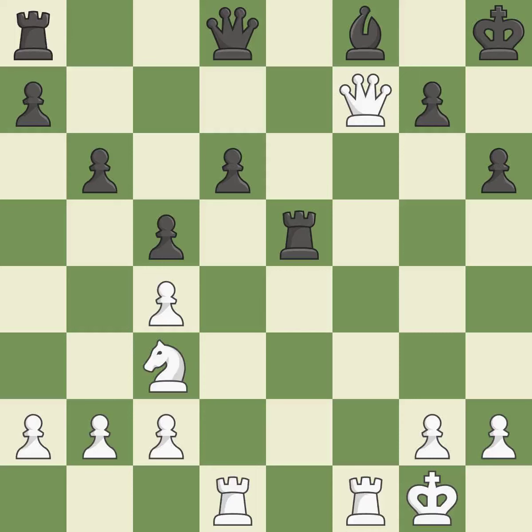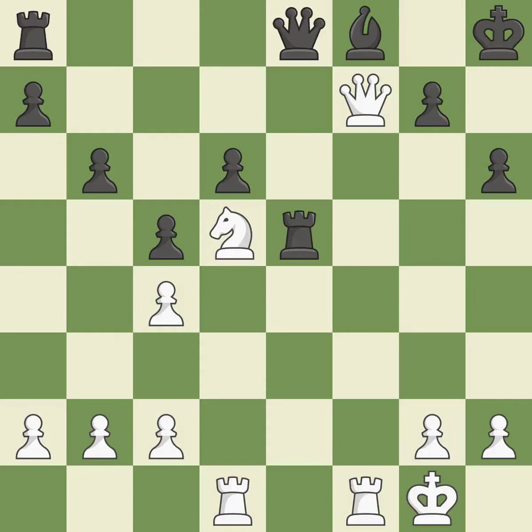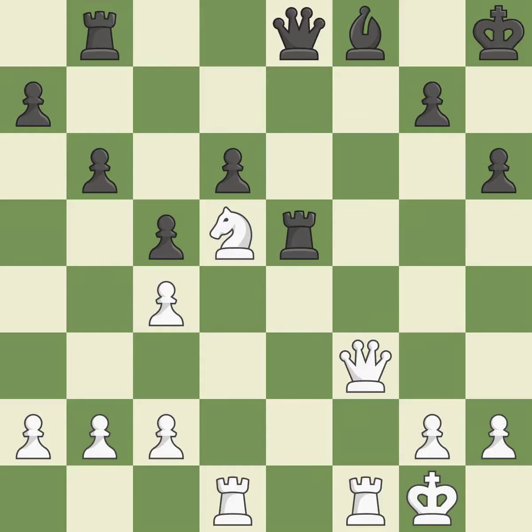The knight is now located at an outpost, a safe area inside the enemy's territory — that's good. This suggests exchanging items of equivalent value — it is ideal. This poses a fork piece threat — that's good. This activates a rook by developing it off of its starting square. This prevents the opponent from being able to fork pieces — it is good.